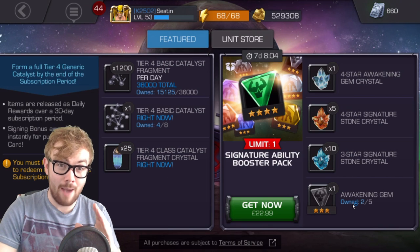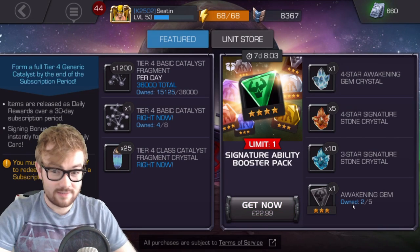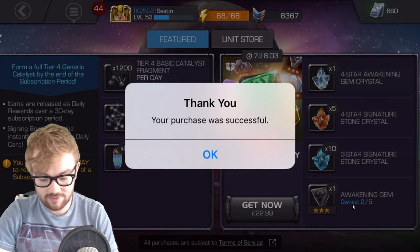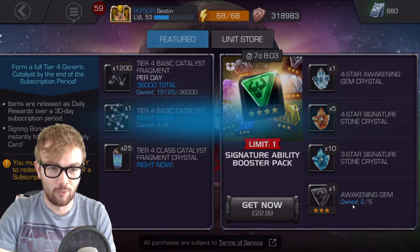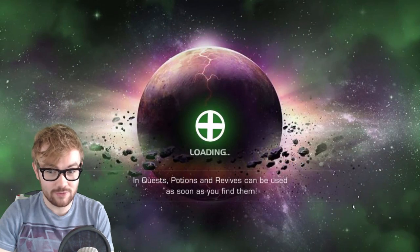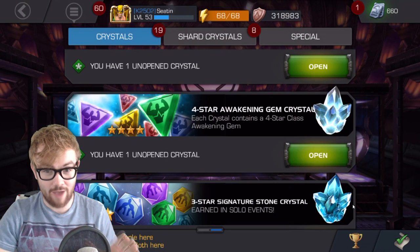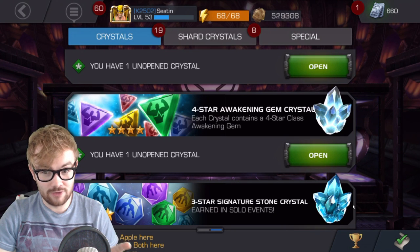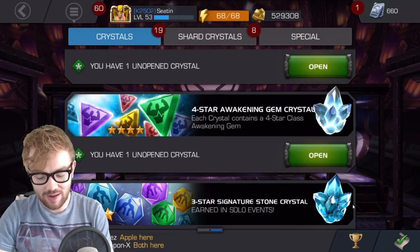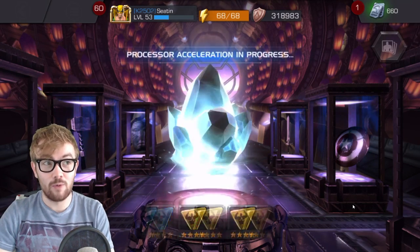So we are going to go ahead and buy the offer. I need to quickly cut while I input my password guys, you ain't seeing that. Okay guys, so it looks like we have successfully purchased the bundle. We are going to do a four star awakening gem crystal opening. It's going to be awesome. So guys, we have the four star awakening gem crystal. Really, really hoping that we get a skill one. Skill one would be good, tech would be good, mystic would do.